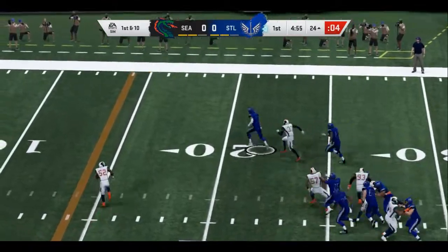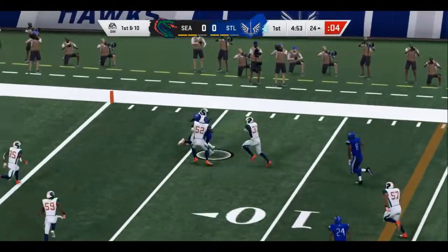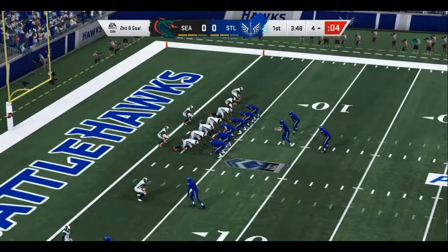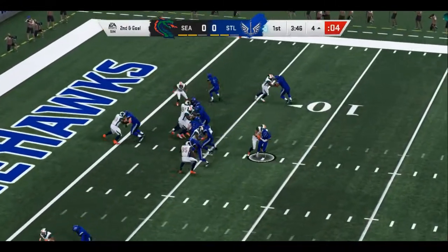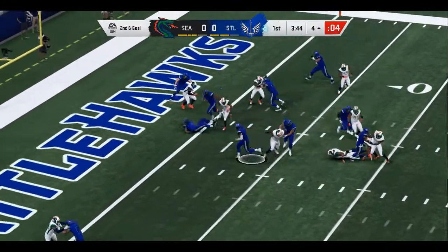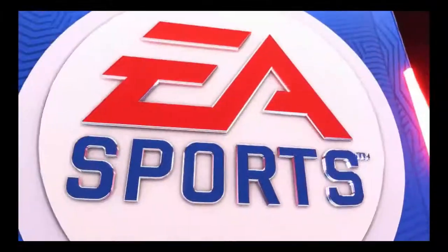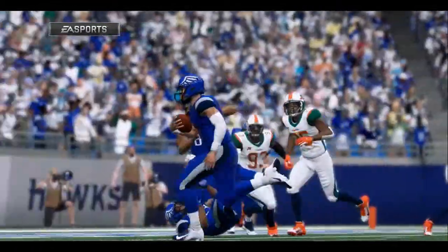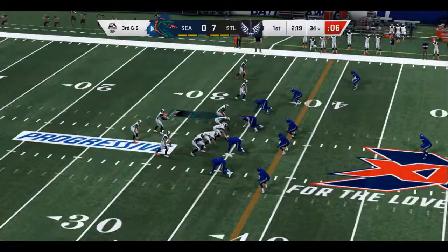Now a play fake here on first down, and he's going to keep it. They are able to stop him, but he fights his way in. Not giving up — a four-yard touchdown scamper, and his guys are able to strike first here in this opening game.